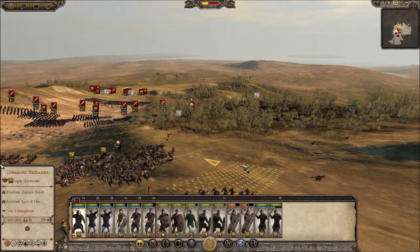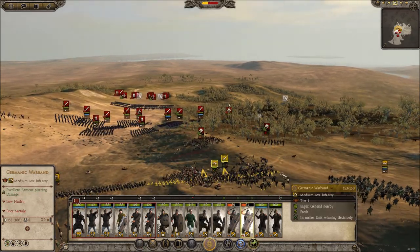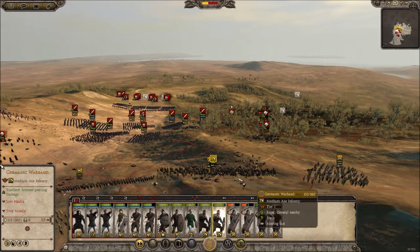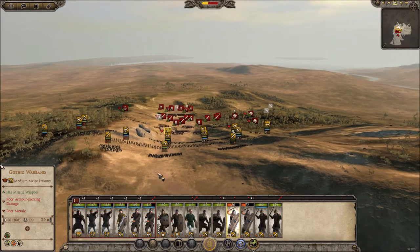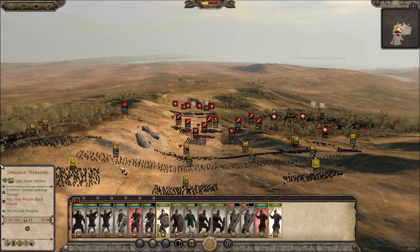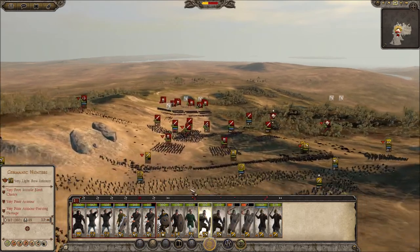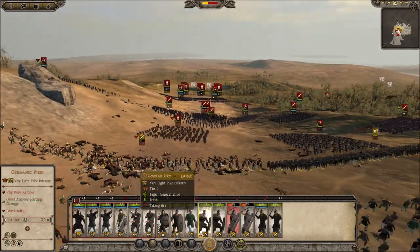The skirmishers are doing a good job — let's move them over here though. We're actually dealing decently with their cavalry. I may have to send these guys off — let's send them off, because they're sending in the enemy infantry now. Archers and stuff are still firing, that's good. We need to change to heavy shot.